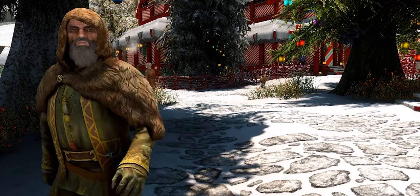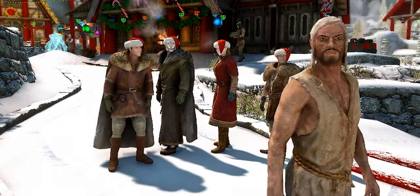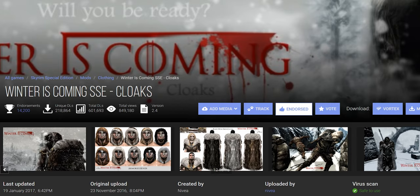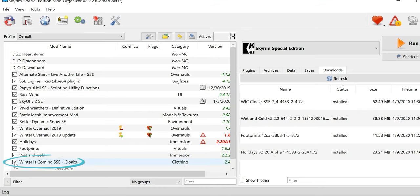Winter is Coming Cloaks throws some Game of Thrones-style goodness over the shoulders of many NPCs in the colder regions of Skyrim. It also allows you to craft and buy the cloaks. Mod page, main Wic Cloaks file, Download, Install, activate the mod.